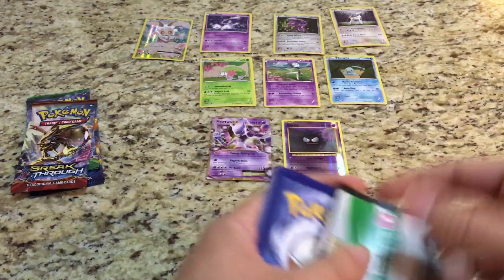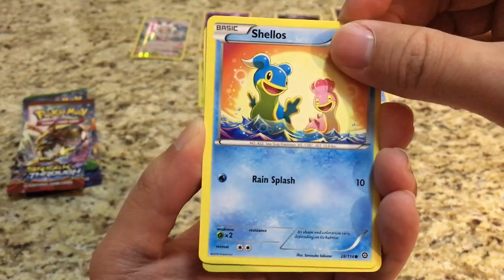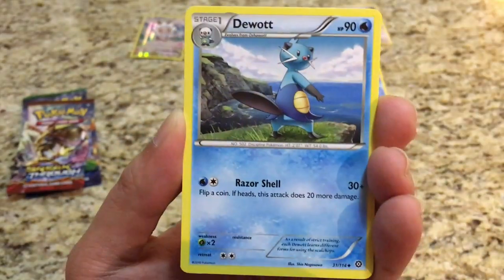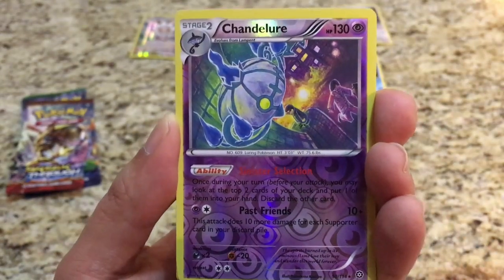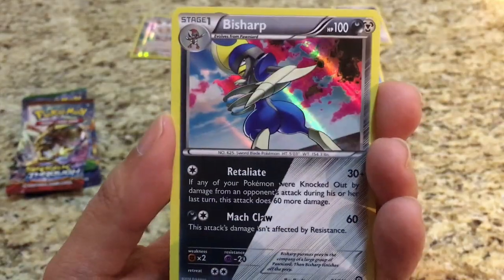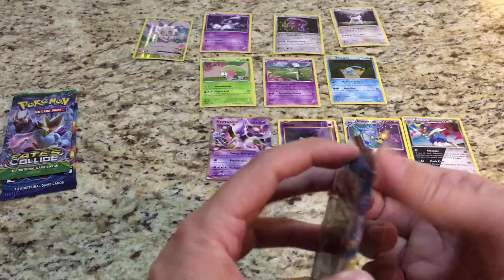The second pack is Steam Siege. I'll keep the code on that one — I'm getting into the TCG Online so I'm gonna keep half the codes and share half with you guys. Steam Siege starts off with Shaymin, Rufflet, Chimchar, Tangela, Greedy Dice, Wallace. The reverse is a Chandelure — a rare reverse holo, pretty cool looking card — and the rare is a Bisharp holo. Not bad at all.